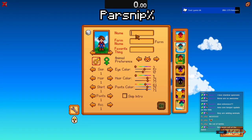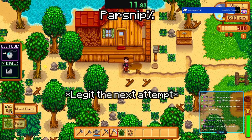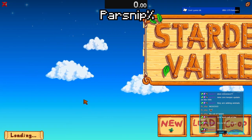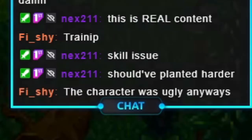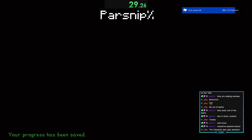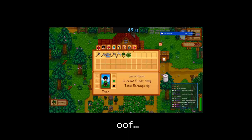This is basically what parsnip percent is — you wait until you get a mixed seed, and it's gonna be a potato, knowing me. I got two mixed seeds and it gave me a cauliflower and a potato. Actual skill issue. 49:45 — that puts me in 22nd place. This isn't even the right map. At least I got the run done, though.